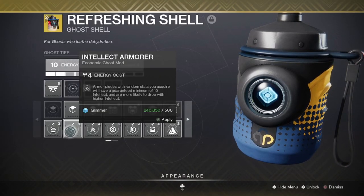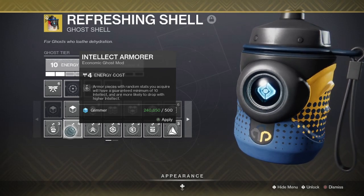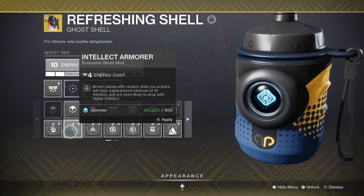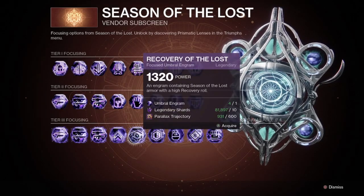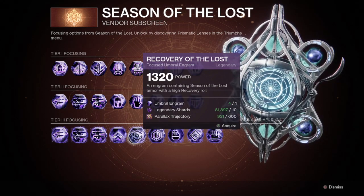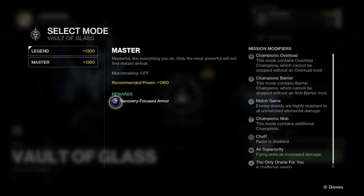And our final tip, tip number seven: armorer mods exist. Armorer mods are ghost mods that are new to this season, which allow for a guaranteed ten roll in the stat of your choice, including a higher chance to get even more in those stats. You can also combine these armor mods with the guaranteed specific high stat armor of umbral engrams or Master VoG to get a combination of two high stat rolls. For example, you could use the intellect armorer mod on a high recovery armor roll week in Master VoG, or when focusing a recovery-focused umbral engram, to get higher rolls in both recovery and intellect.